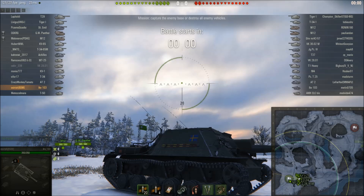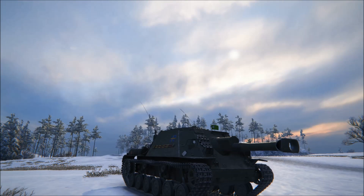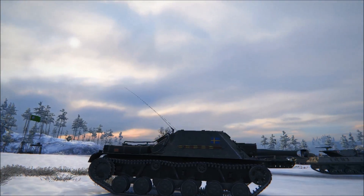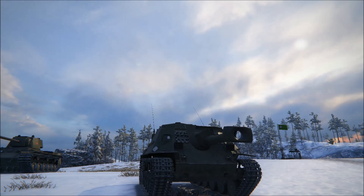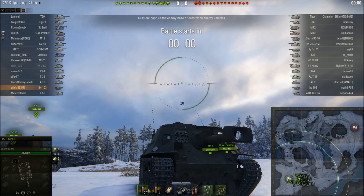The tank has absolutely no armour. It's only got 18mm on the front, compared to 50mm on the Tier 4. It's only got 7mm on the side and 12mm on the rear. The premium ammo is HEAT and isn't much better than the standard ammunition. You've got 120mm of penetration with the standard HEAT and 140mm with the premium HEAT.